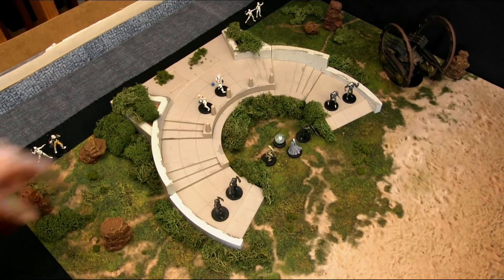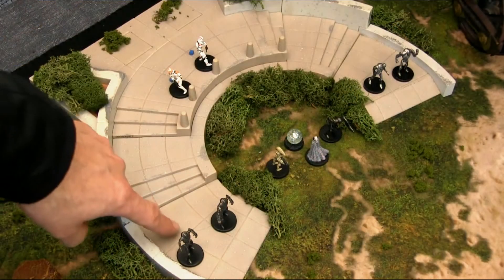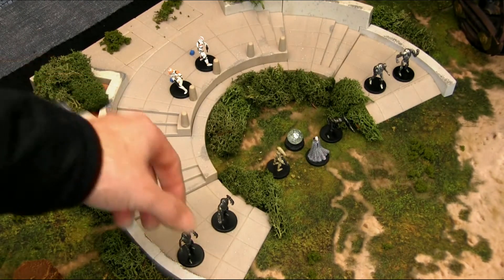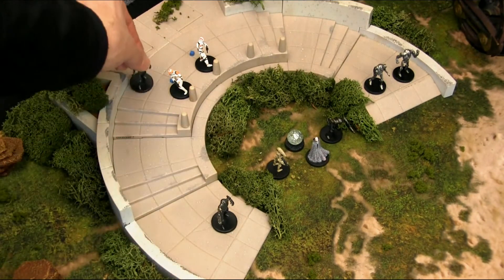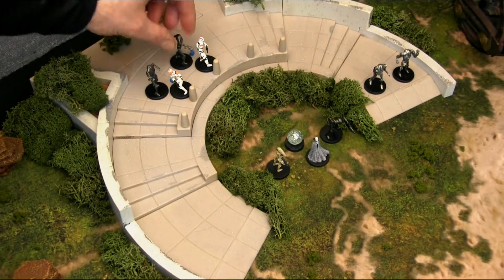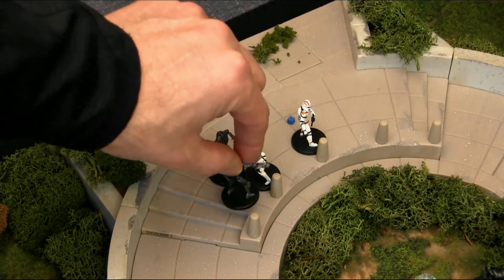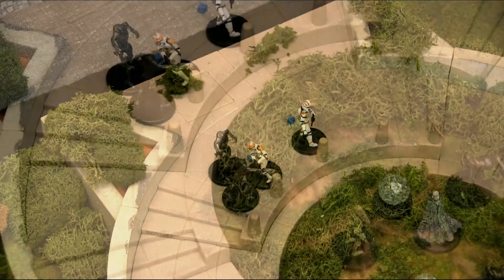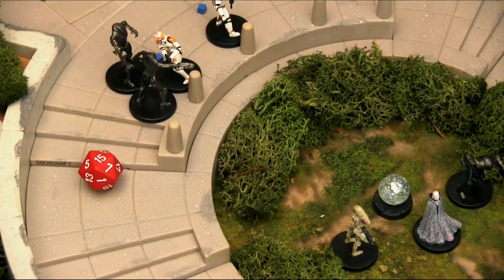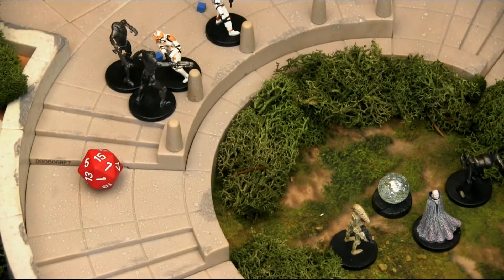In response to that huge explosion, the super battle droids activate. With Charging Fire they can move up to 12 inches and still attack, so both of them charge into Commander Cody. 14 to hit on the first one — it's a 5, miss. Second one: 15, 20 points of damage — bringing Cody down to a total of 30 hit points.